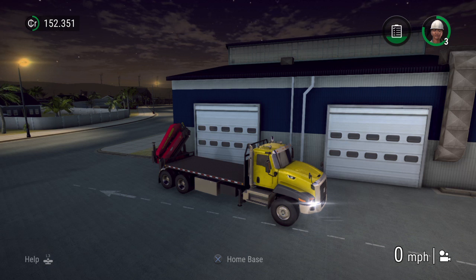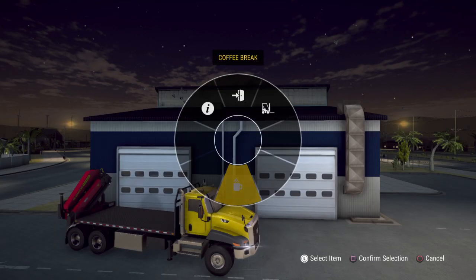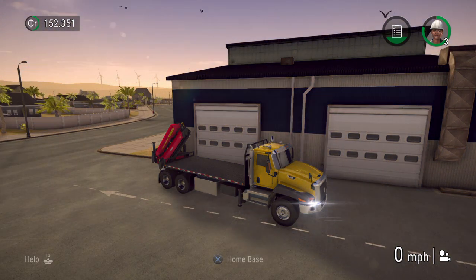Basically, you've got to go to your home base here, press the cross button on your PS4 or PS5 controller, go to the coffee cup, and select the coffee cup.